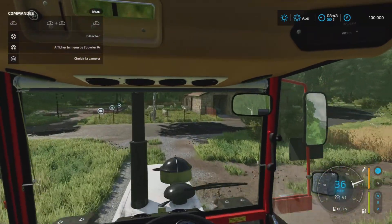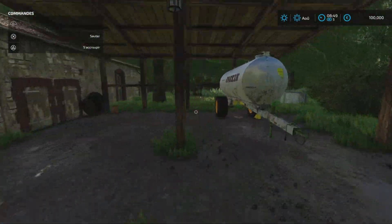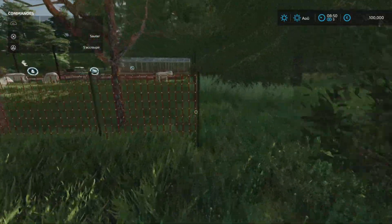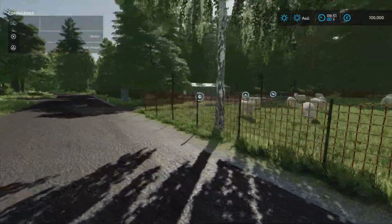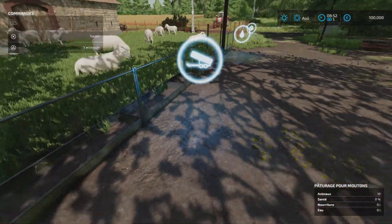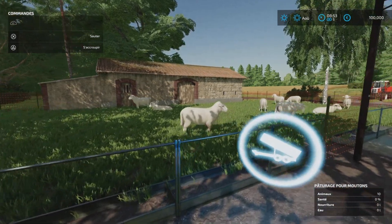Voilà, là on a les voitures qui sont fonctionnelles. Notre petit enclos à moutons. On a une cuve. L'enclos là, je pense que c'est un enclos de base — le problème c'est qu'il a augmenté le nombre d'animaux mais pas la quantité d'eau et de nourriture. Il a mis 100, donc si tu mets 100 moutons là-dedans tu y vas toutes les heures donner à manger. Mon pote a supprimé l'enclos parce que c'est infernal. C'est le seul petit défaut — ça sera peut-être réglé dans une mise à jour.